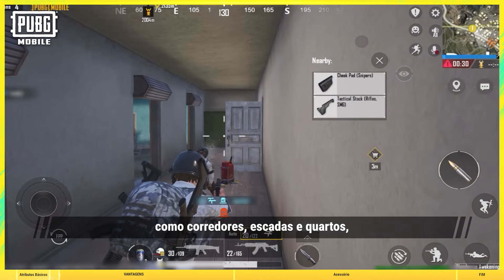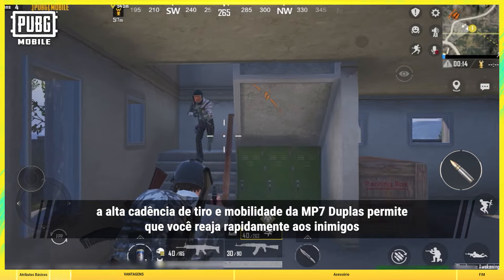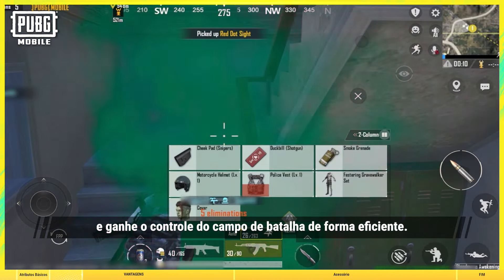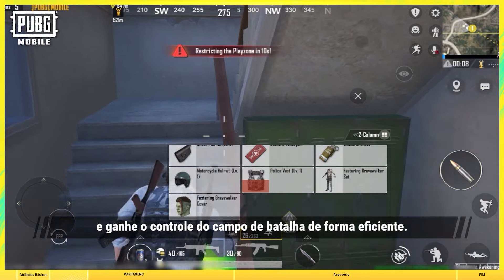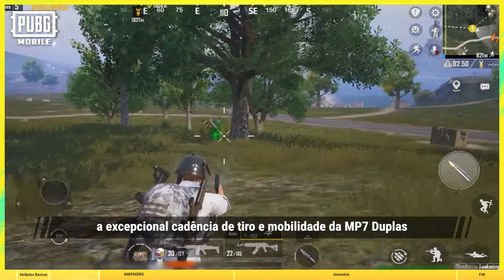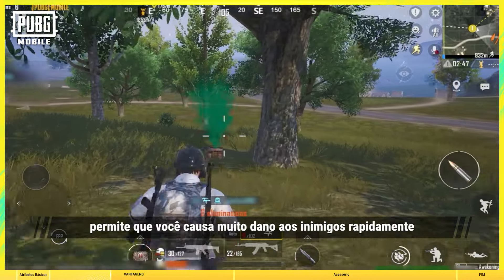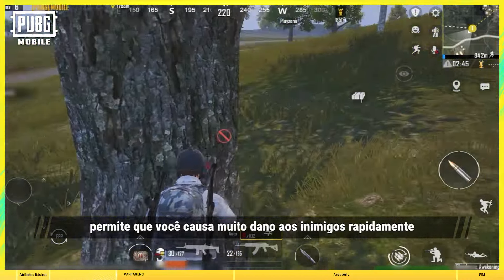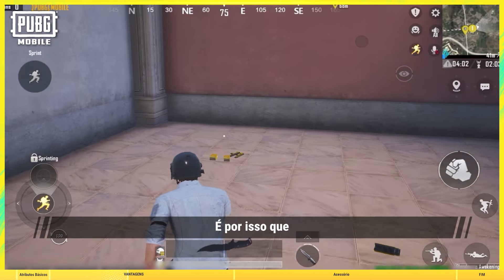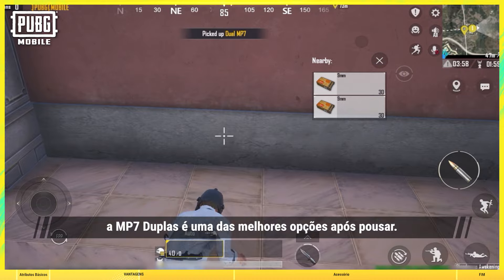In narrow indoor spaces such as hallways, stairwells, or rooms, the Dual MP7's high rate of fire and mobility allows you to quickly react to enemies and effectively gain control of the battleground. Furthermore, when battling or ambushing, the Dual MP7's outstanding rate of fire and mobility lets you quickly deal massive damage to enemies before evacuating or taking cover. That's why the Dual MP7 is one of the best weapon choices after landing.